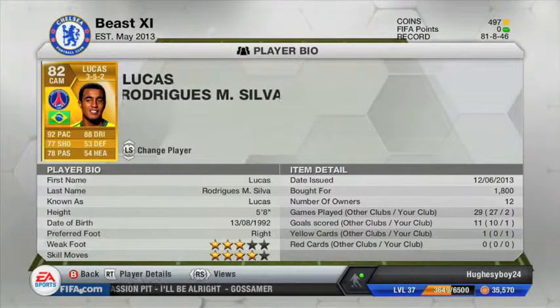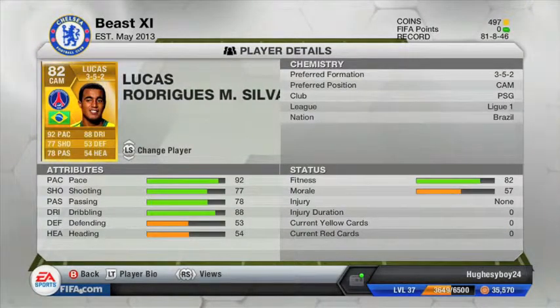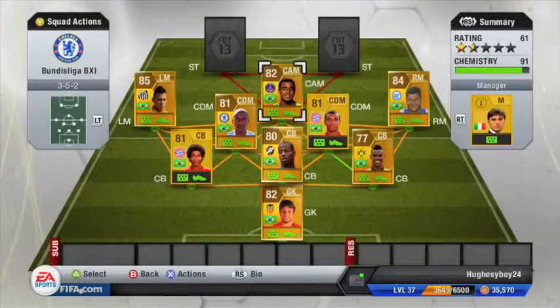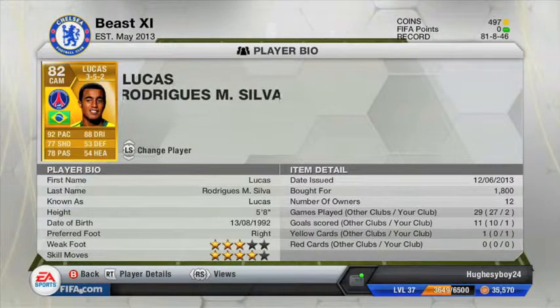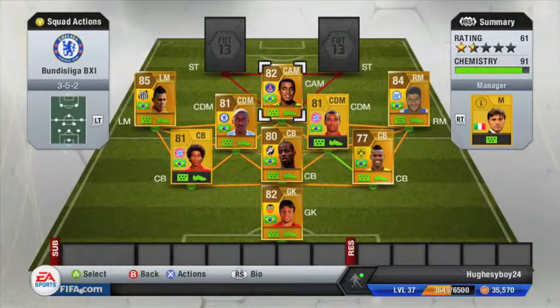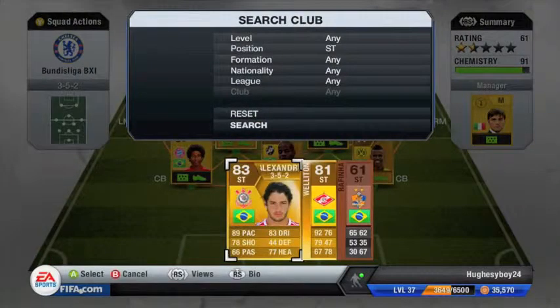Moving on to my CAM, Lucas, rated 82. There's a PSG version and a São Paulo version. He has 4-star skill moves and 3-star weak foot. He's got tremendous pace — 92 pace, which is joint top in my team. His attributes: 92 pace, 77 shooting, 78 passing, 88 dribbling, 53 defending, 54 heading. Picked him up for 1,800 coins. He's played 29 games and scored 11 goals. I chose the 3-5-2 because you get cheap players — as a CM he'd cost 10k to 20k.